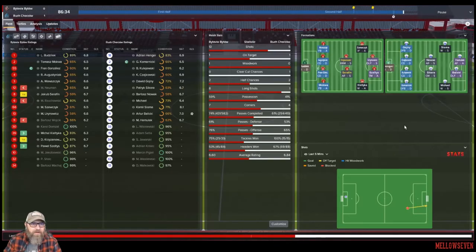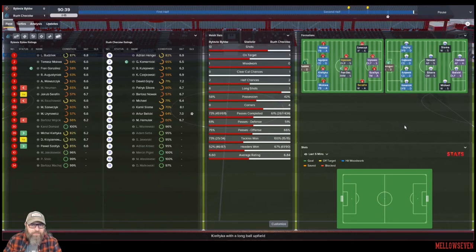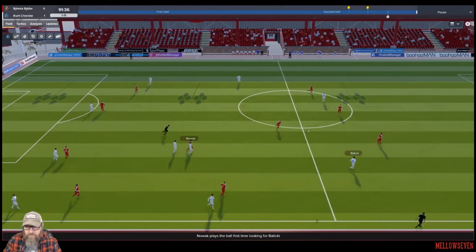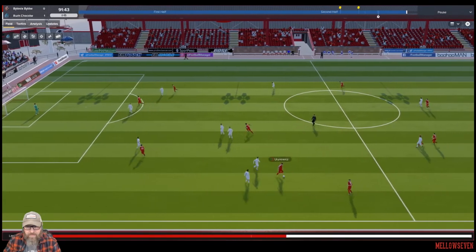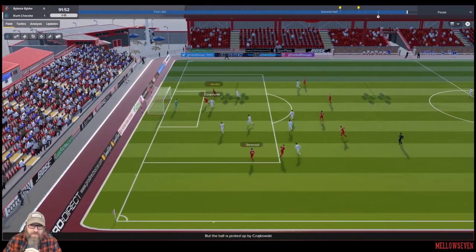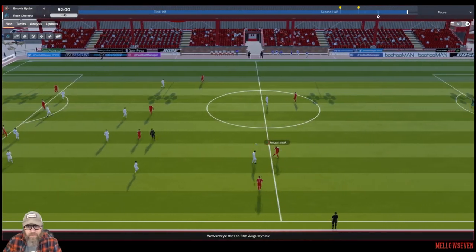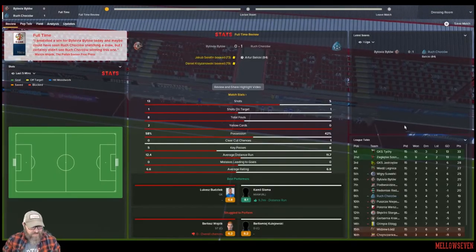We do have some decent finishing up front, so hopefully we won't miss too many sitters — good finishing with decent composure. Kuliewski probably should have been subbed with a 6.3. Come on guys, all we need to do is hold this one out. Balicki — no, that's not what we want. Can we win that back? Run the other direction. This is very dangerous here at the end. Clear that back out. Ref, you can blow the whistle anytime you want now. And we go into Bytovia and steal a win! Absolutely stole it.